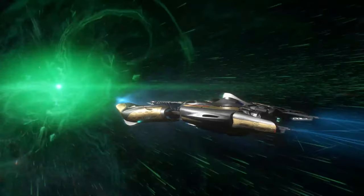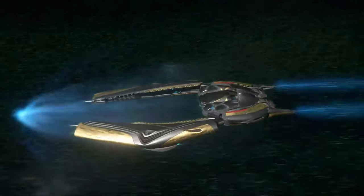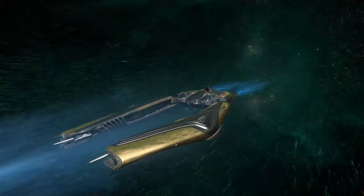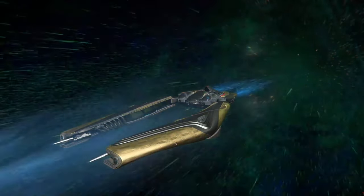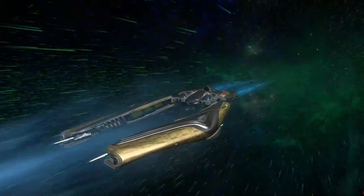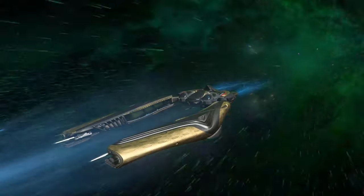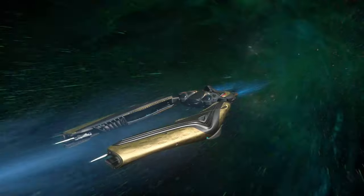A little quick thing on the Banu Defender: we got two cockpits, you can fly the ship from either cockpit. You got four size three hardpoints — I have four M5A laser cannons on it. I wanted to try some laser cannons on this before but wasn't able to. I'm also going to try a ballistic cannon loadout in the following video, and I might even throw a distortion on it with the M5As — three laser cannons and one distortion.